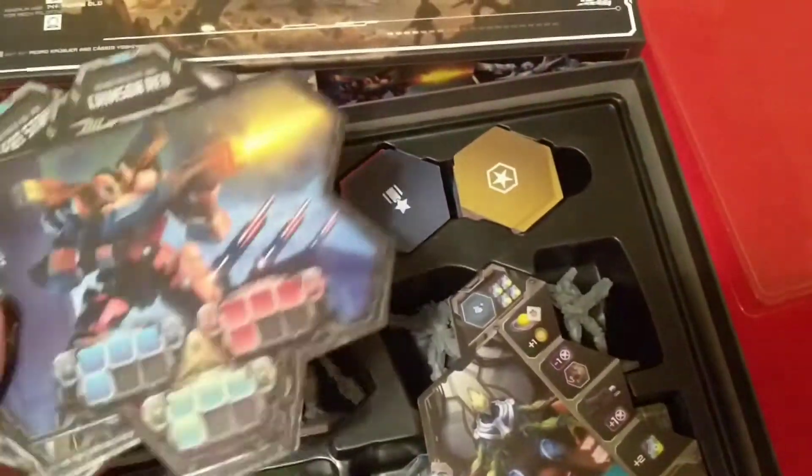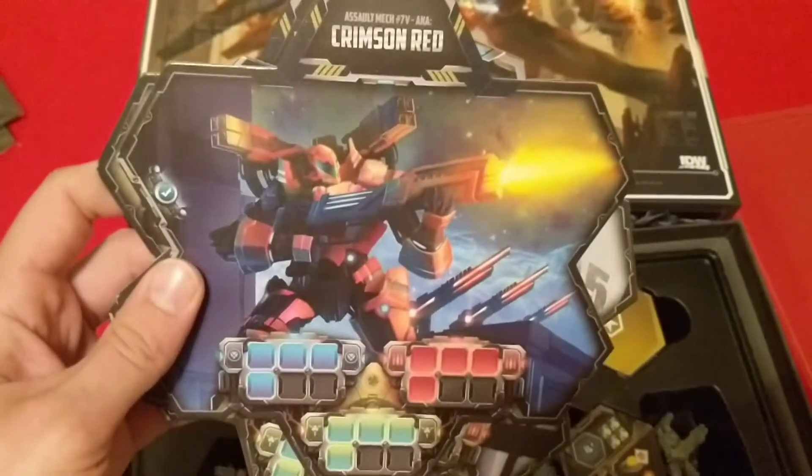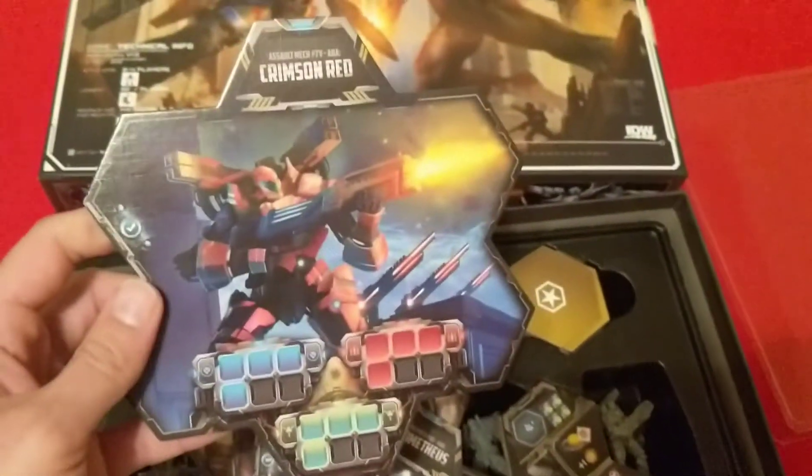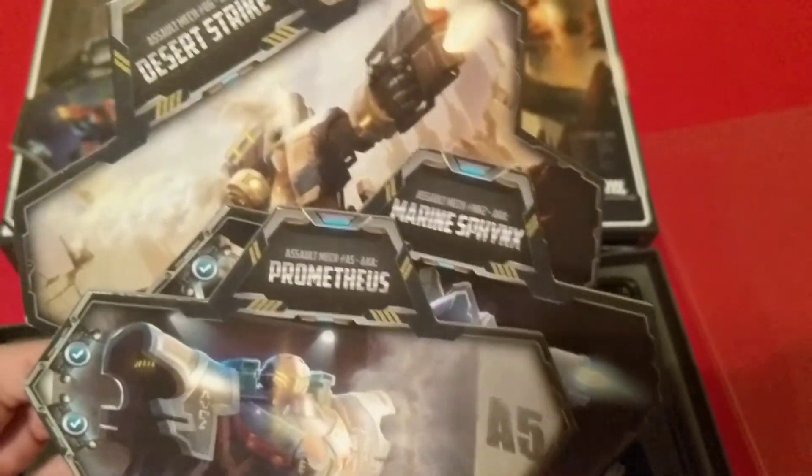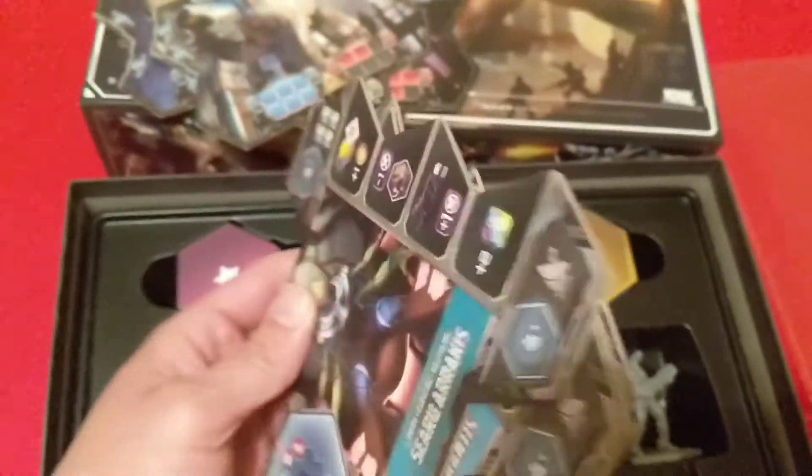We've got the actual mech boards, and these are cardboard. Got Crimson Red, Prometheus, Marine Sphinx, and Desert Strike. All of the pilot boards — same thing, cardboard as well. Four different pilots.